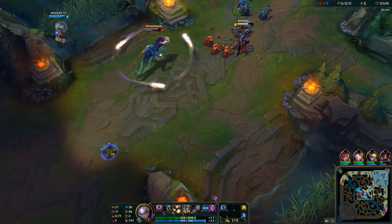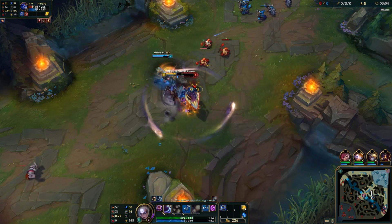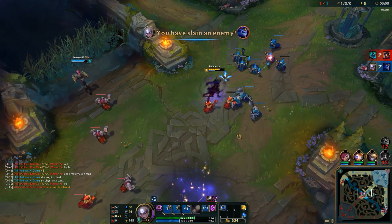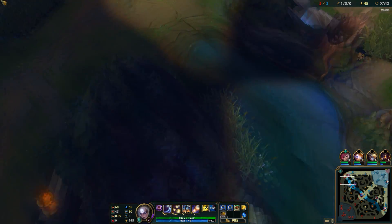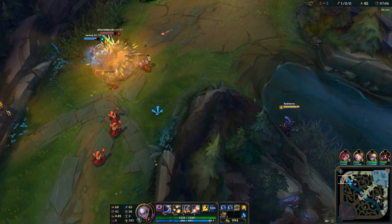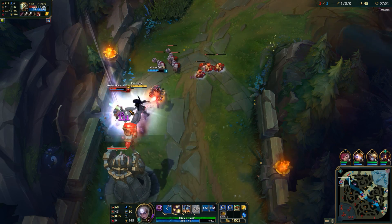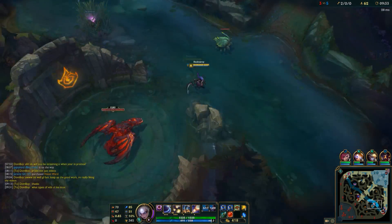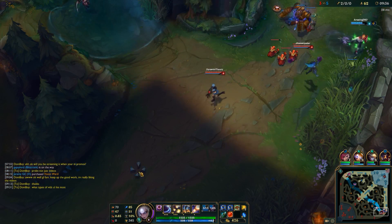Hey guys, what is up and welcome to a new League of Legends video. About a week ago, I made a video listing 5 champions that I believe to be among the better, if not best champions when it comes to using the new Guinsu's Rageblade. And it seemed like a lot of people enjoyed that video, so I figured let's make another version of this, but this time list 5 champions that I think are very strong with the Hextech Proto Belt. Because whenever a new item gets released or an item gets heavily reworked, it's always very interesting to see and try and figure out which champions would this benefit the most.